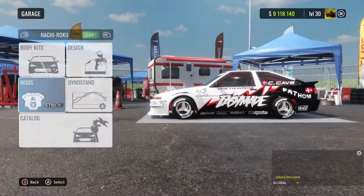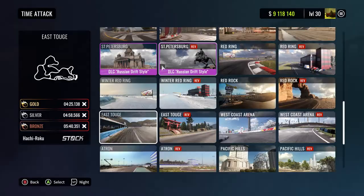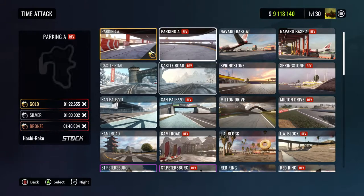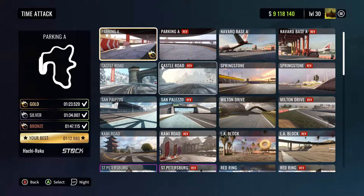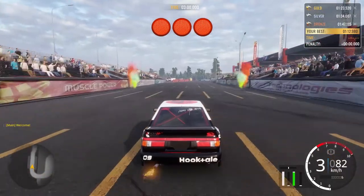If you don't have money, just do a time attack — one time attack should probably be enough. Since you probably won't have any money, you also won't have many tracks, and the track you'll have is Parking A. The reward is 30,000 for the best score.